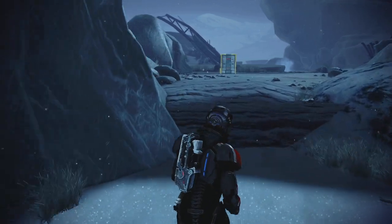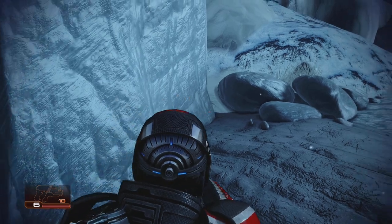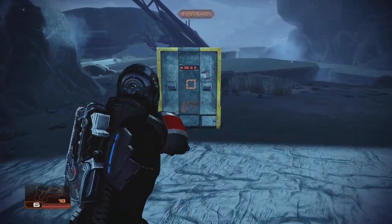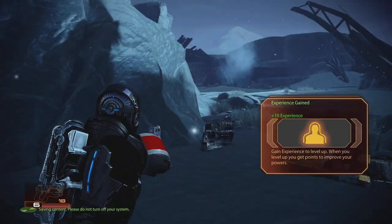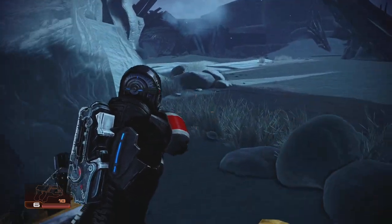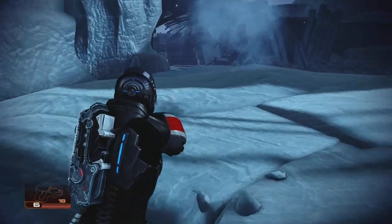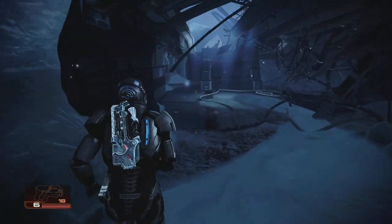Next up, we're going to go ahead and vault up this ledge just here. I'm going to show you guys that we can, in fact, melee these fragile crates for extra dog tags. I expect these are probably the ones that most people are going to be missing. Once we've got that one, we're going to go ahead and go to the left here. We're going to collect this one on the way back out, just because I'm following what I've written down.